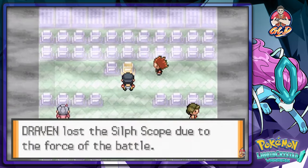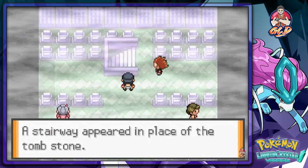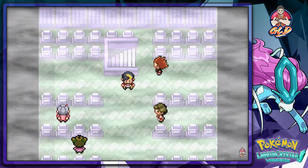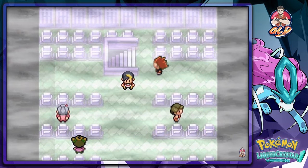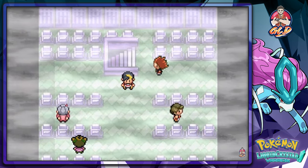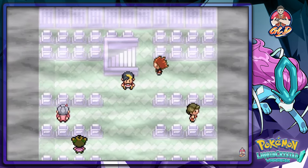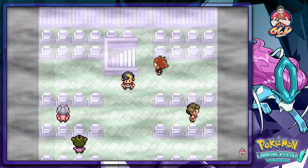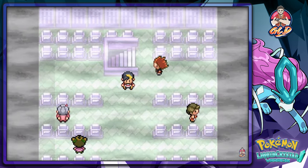After capturing that Pokemon, Draven lost the Silscope due to the force of the battle. 'The stairway has appeared in place of the tombstone.' Okay, that's a new development. We're gonna pause it right here and in the next episode we're going to figure out what this whole thing is, plus we'll be healing our Pokemon. Thanks for watching — see you guys!